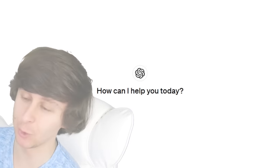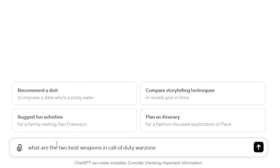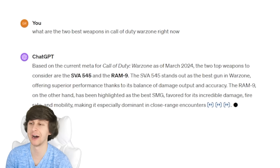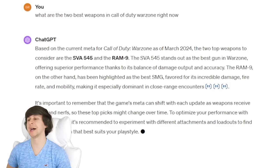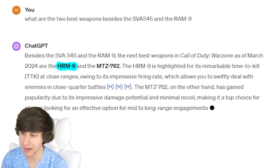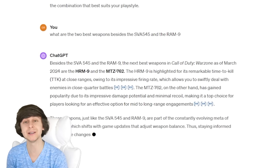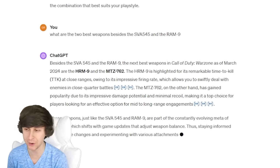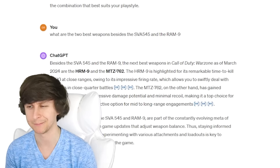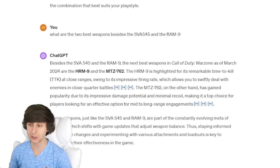Alright ChatGPT, we require your expert advice yet again. It's giving me the SVA 545 and Ram 9 — we literally just used that. ChatGPT, you disappoint me. Okay, so the HRM9 and the MTZ762. I know the HRM is the current SMG meta in Warzone, but the MTZ762 is — I think it's good, but it's not amazing or anything. But we're gonna use those guns.